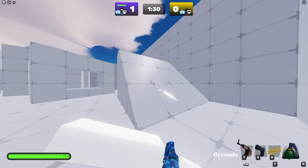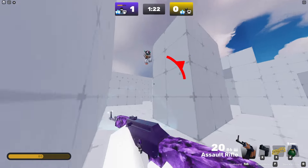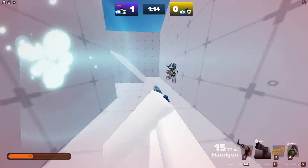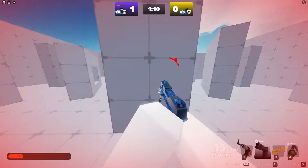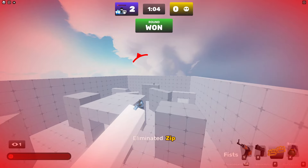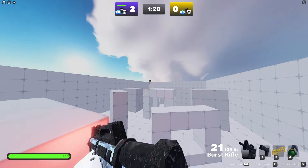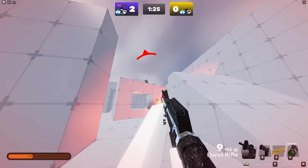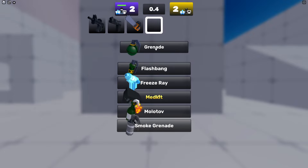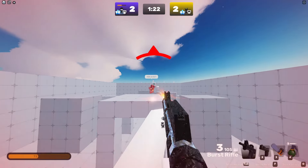Alright, now I have to use the AR. I'm gonna grenade jump. Come on. Now I have to medkit again. Get me out of here. I almost lost that, 10 HP. My aim is horrible right now. I missed like all my shots at the end there. Let's go.